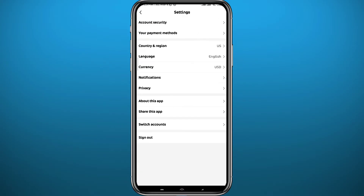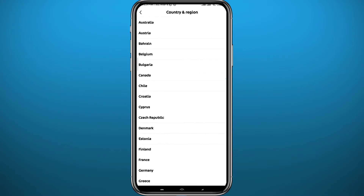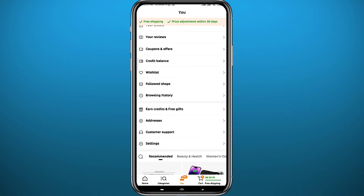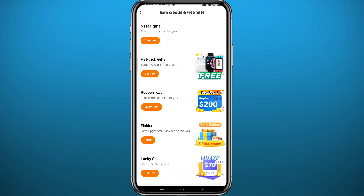If you don't see the 'Earn Credits and Free Gifts' option, go to Settings and change your region to United States — you should find that category there. Once you find it, tap on 'Earn Credits and Free Gifts.'